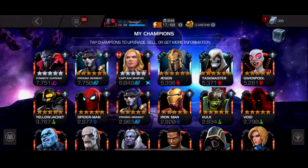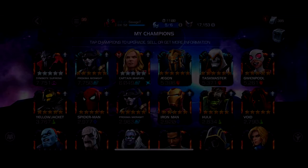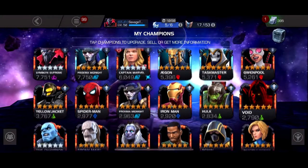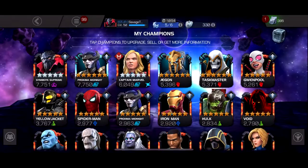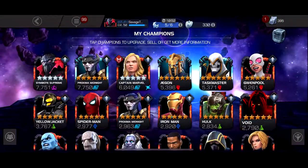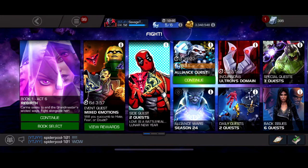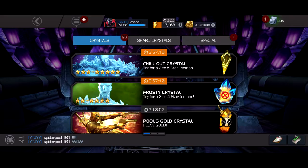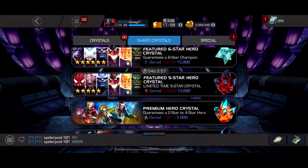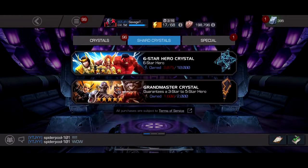We got the awakening gem for Void — really unlucky we didn't get any rank-up gems or awakening gems we needed, but the main thing is we got it. The main team going into Act 6 will be Symbiote Supreme, Proxima — we're going to rank up Cap Marvel Movie and Void before we go in. That's four already and we have a really solid core.